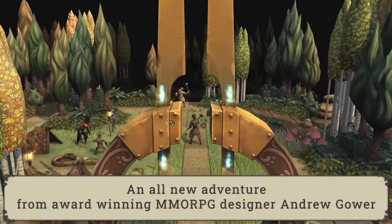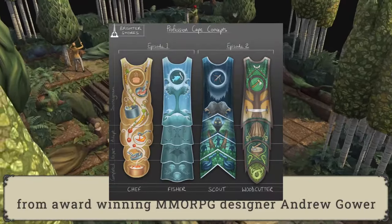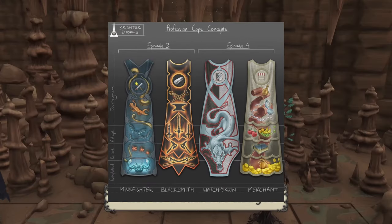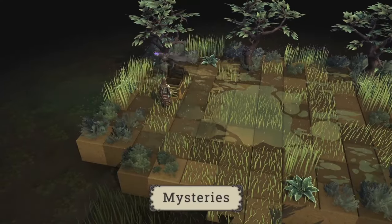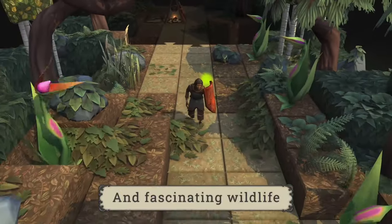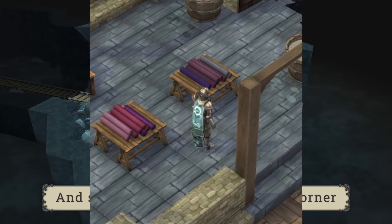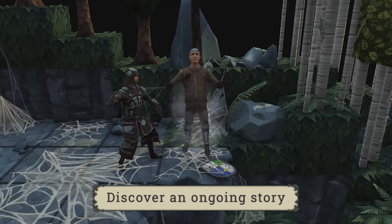One of the big things I want to mention are the skill capes, because they look really good in design. Looking at these posts from Andrew Gower himself: episode one has Chef and Fisher capes, episode two has Scout and Woodcutter, episode three has Mine Fighter and Blacksmith, and episode four has Watch Person and Merchant. You can actually see what they look like — the fishing max cape looks really detailed and well-designed.